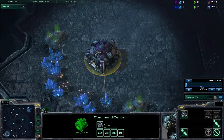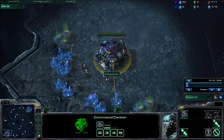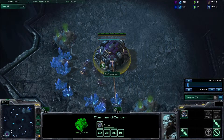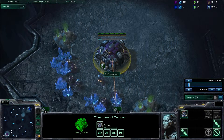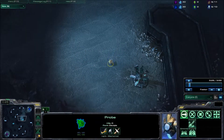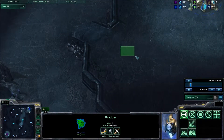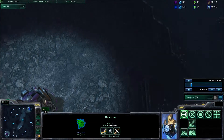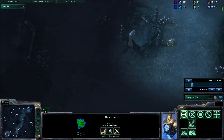The production tab and the timing tab will not be too necessary, as we are going to be going through just the very beginnings of a standard build and how to discover if you are in fact being cannon rushed. Your opponent will either send his probe right away, or will send it at normal scouting time — after he builds his 9 pylon — and then act as if he is normally scouting, then throw down a pylon when you are not suspecting it.